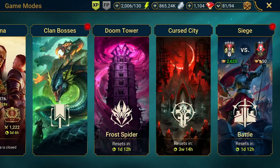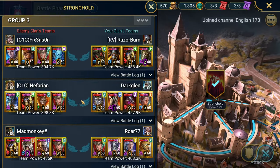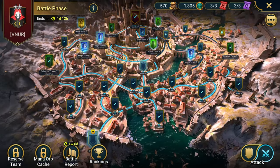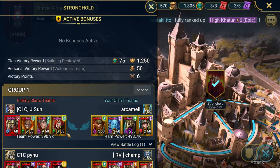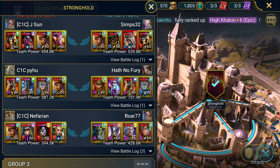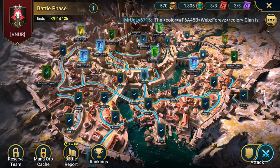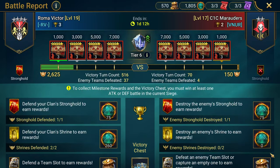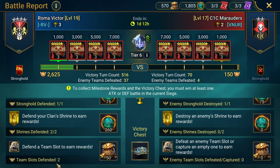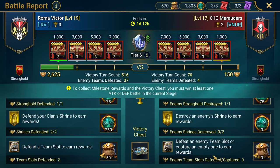Okay, so we're on my alt account here. Looks like they're throwing it — stronghold looks like it was already taken, so I missed out on that. Is there any benefit? Like, do you get more rewards if you get a win in the stronghold? I'm not exactly sure. I know the battle report here has parameters to meet — looks like I defended two slots, shrines defended. This looks like we need to defeat an enemy slot, capture an empty one, or destroy a shrine to earn rewards. So I think if we do that it's going to help us out quite a bit. Let's look for a shrine — we have one right here, perfect.